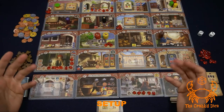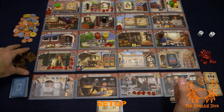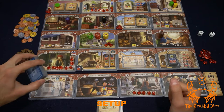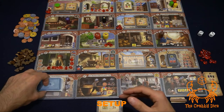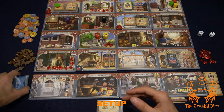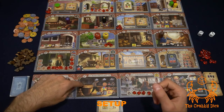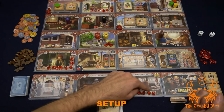Now let's look at the other objects that come into the game. The most important new thing is coffee — you get a bunch of coffee tokens, just leave them on the side of the board. Next you're going to get the coffee cards that go on the guild hall. You can either put the deck right on the tile or just leave it on the side of the board.